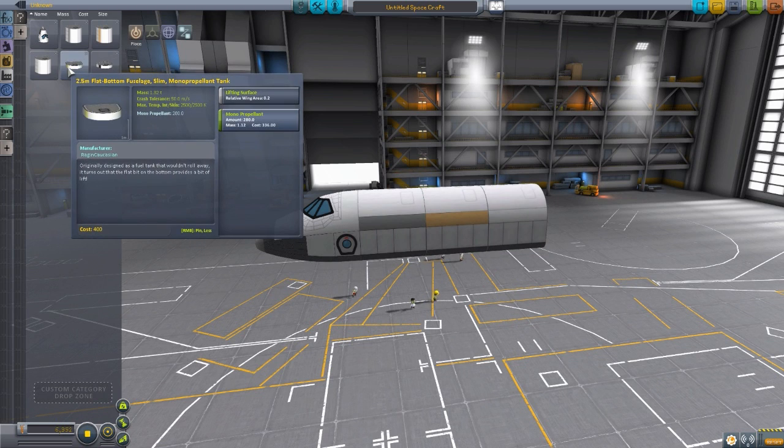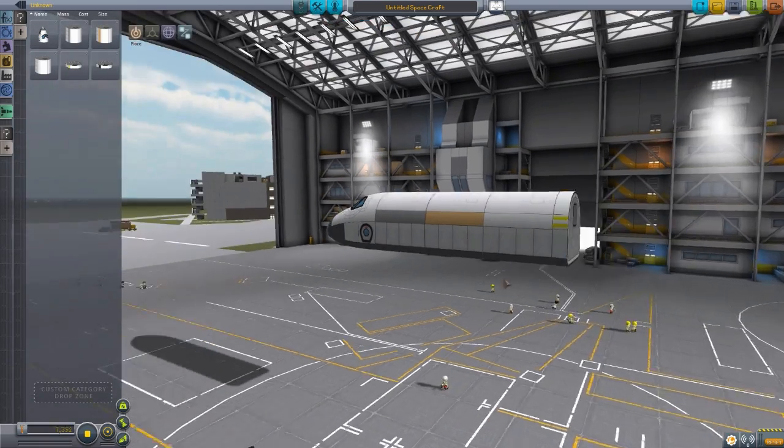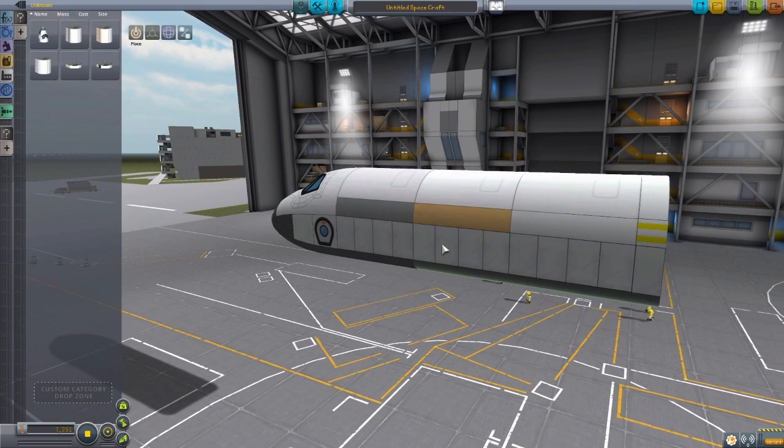The next part is a slim monopropellant tank, which holds 280 monopropellant and has a lift rating of 0.2, and that just goes right on the end there. I do actually like the texturing on these and the color coding of them — with the liquid fuel one having just a gray stripe, the liquid fuel and oxidizer having the more yellowish orange, the structural one just being the structural coloring with no other paint job, and finally the monopropellant with the two yellow stripes. It makes it a bit easier to remember which part of the ship has what — very convenient.